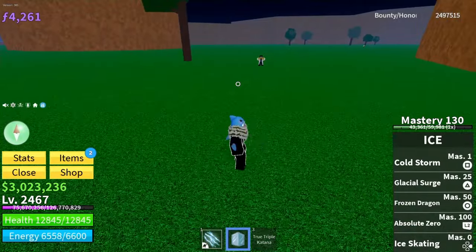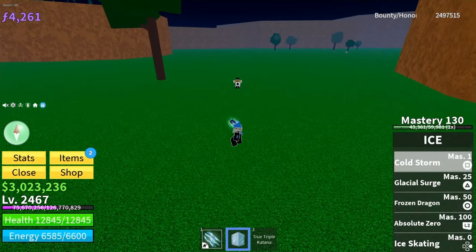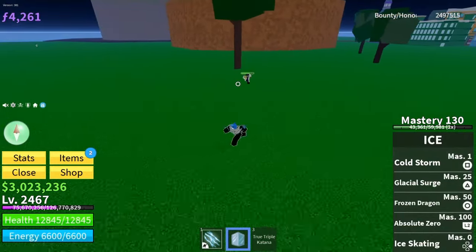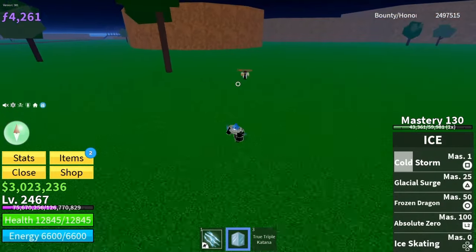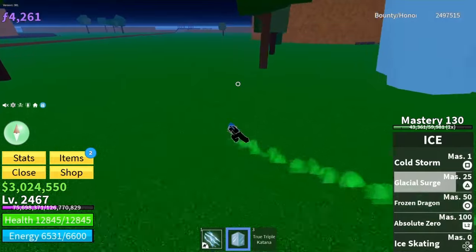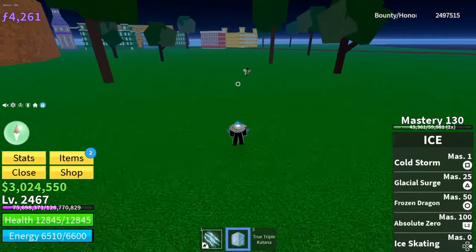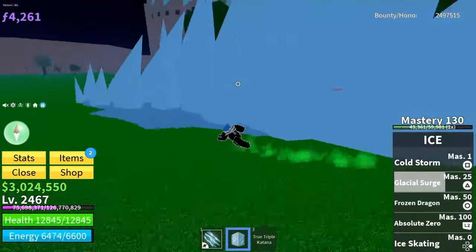Now let's look at the ice fruit awakened. First up is Cold Storm doing 2451 damage on the first try, then 3676 damage on the second. Next is Glacial Surge doing 3676 damage, and again 3676 damage on the second attempt.